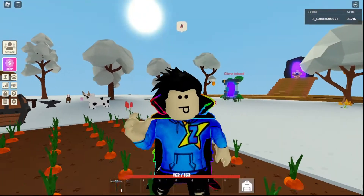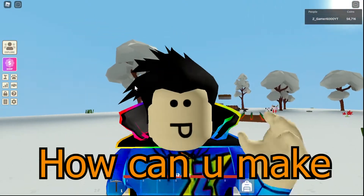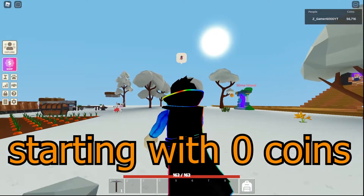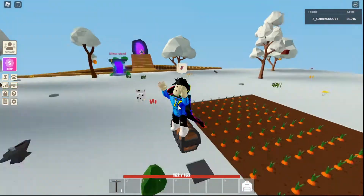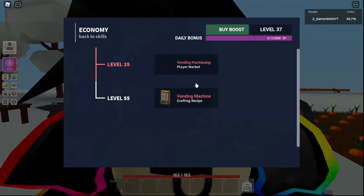This is Rex Riches Part 8. In this part I will be telling you how you can make millions of coins without any money — you don't even need a single coin. All you need is economy level 25 so you can sell and buy things.